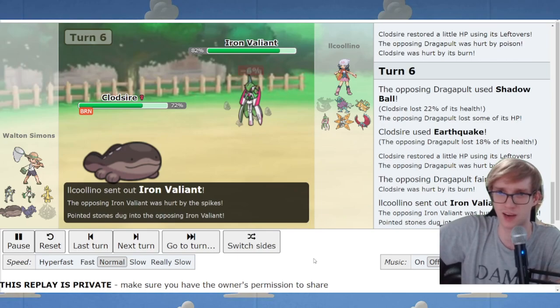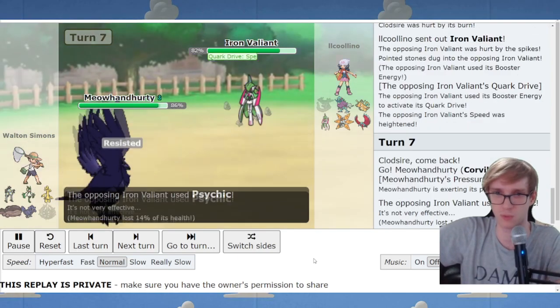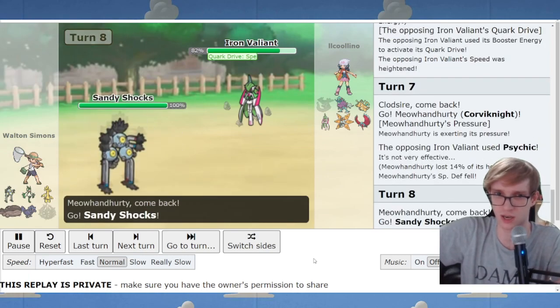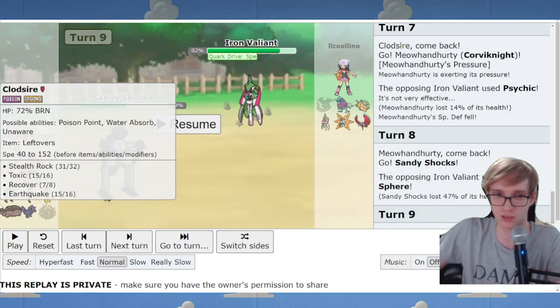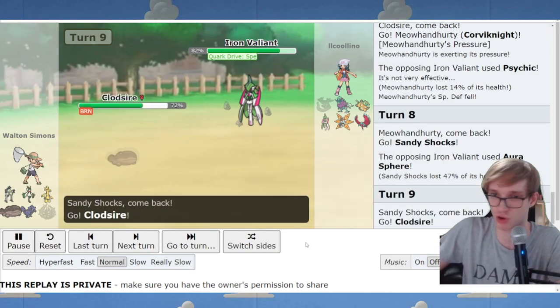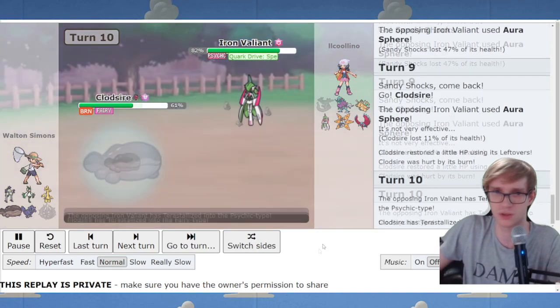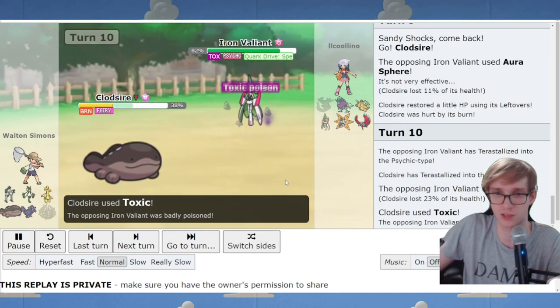We invite in an Iron Valiant, and I'm frightened of a Psyshock, so I go to Corviknight and we take a Psychic. Good info that it's Psychic and not Psyshock. I expected Thunderbolt, so I pivoted to Sandy Shocks. They actually clicked Aura Sphere against my Corviknight, which wouldn't have done much. We get Clodsire in, I do Tera Fairy to dodge the Psychic, and they spend their Tera too - that's really nice. We get a Toxic off.